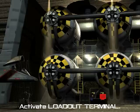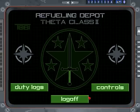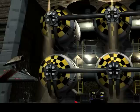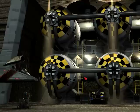Let me show you around the Refueling Depot a little bit. First off you have the Refueling Terminal, which is just like the main terminal back on the Victory — you can save your game or all that kind of stuff. That's the Theta Class 2 Refueling Depot, and then we have the Loadout Terminal over here.